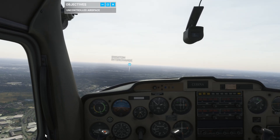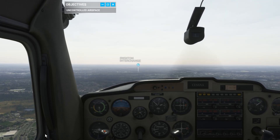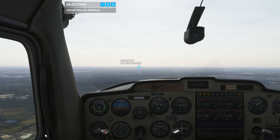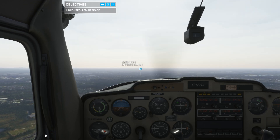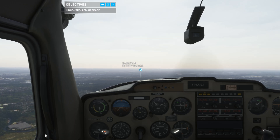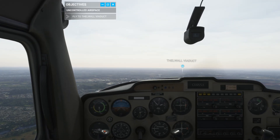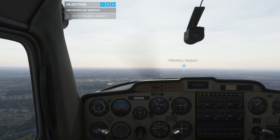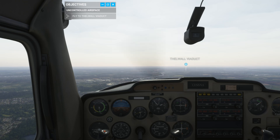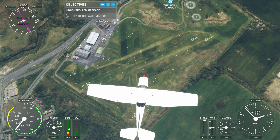If you don't maintain the required parameters, David will warn you that you're too high or too far off course, but it won't stop the flight. As part of the briefing, for example, we know that turns should be done at a 20-degree bank angle to ensure we remain on track for the tutorial. If you wander too far outside the parameters of the module, you'll be told to restart and the training session will end. As this is a busy area for light traffic, with Manchester and Liverpool airports close together, it would be difficult to accommodate a large number of zone transits per day.